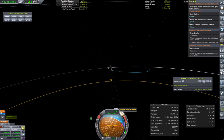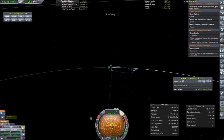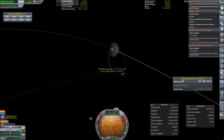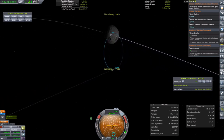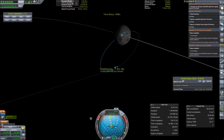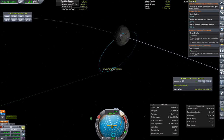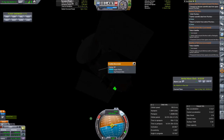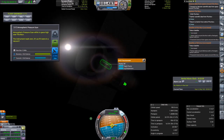Luckily we did not lose the probe even though we should have. There was burning a little bit radial in order to lower the apoapsis and raise the periapsis near to the surface, and then burning prograde in order to finally reach orbit again from the suborbital flight over the Moon. Then later doing the science on the Moon.